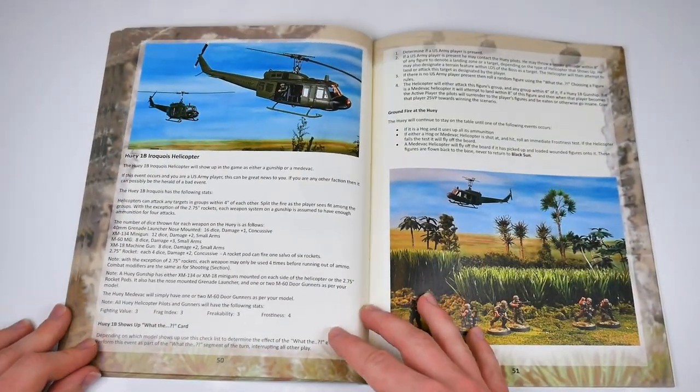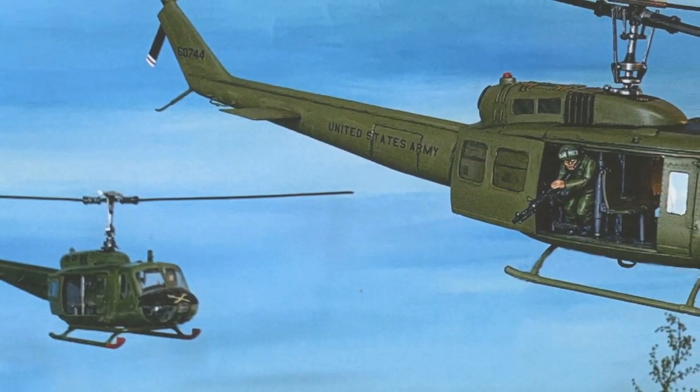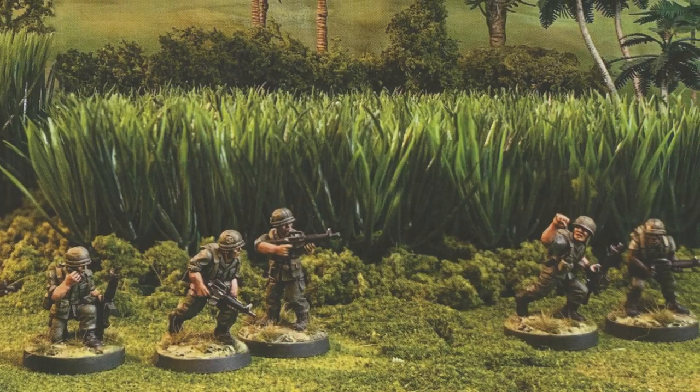Details for using Hueys are the culmination of the rules on pages 50 and 51. The photos here really show what the team can achieve. We're particularly taken with the depth in that final image — very atmospheric.